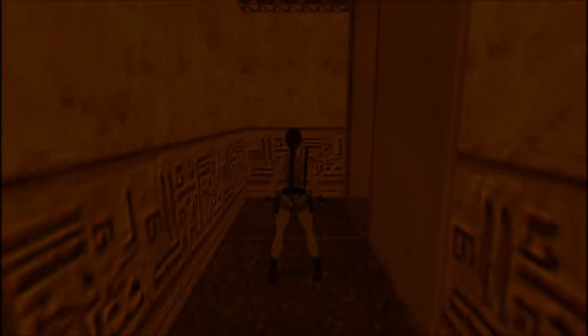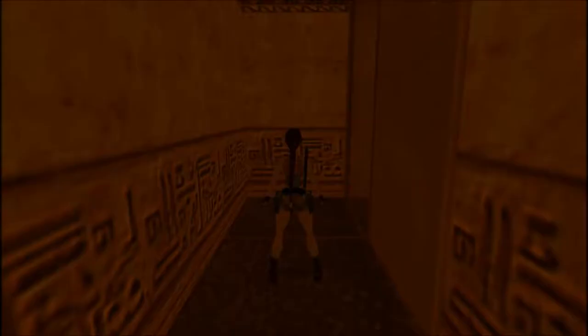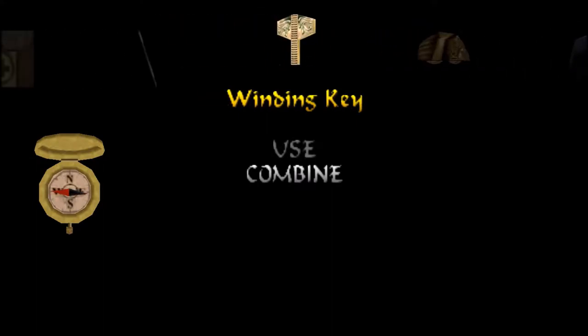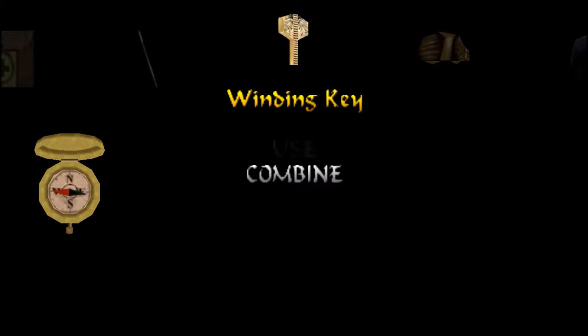Hello and welcome everyone to Let's Play Tomb Raider 4: The Last Revelation. This is the final Alexandria level, our second visit into Cleopatra's Palaces. By now you should have the mechanical scarab in your inventory. If you don't, you need to collect four black beetles to insert into the scarab pyramid in the previous level, the Pharaoh's Temple of Issus. Both the scarab and the winding key can be retrieved from there, so check out my previous video.